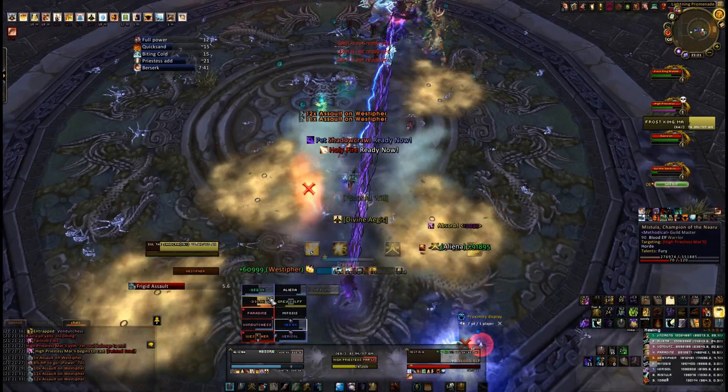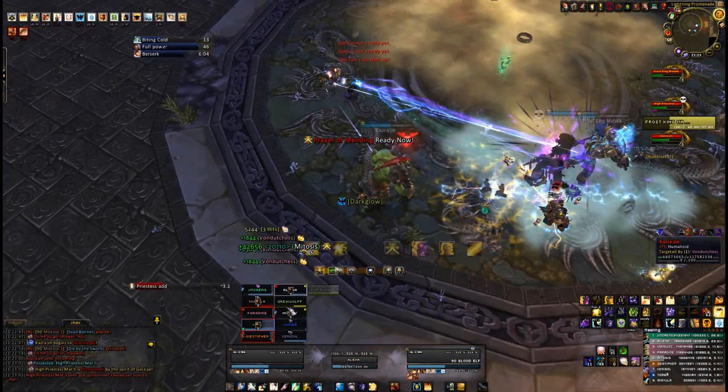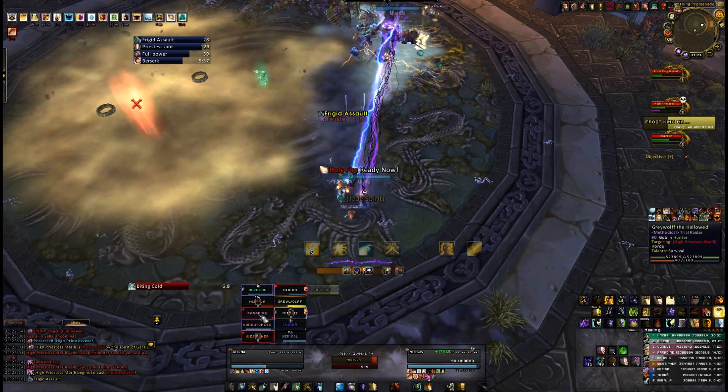These adds have DPS priority and need to be burned down as soon as possible. Ideally they should die together, though you can afford to have them die a few seconds apart. Twisted Fate adds, much like Marley's normal adds, can be slowed, rooted and stunned. If you have a priest with Void Tendrils in your raid, it's a guaranteed 20-second snare.